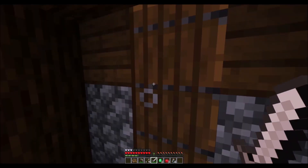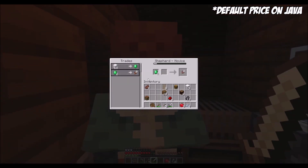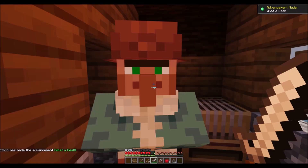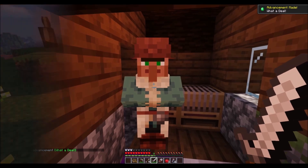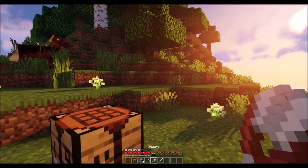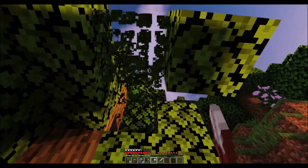Starting today's list at number 5 we have Novice Shepherd's 2 emerald for Shears trade. While by no means as bad as any of the trades to come in this list, this is still among the most pointless trades in the game, for two main reasons. Firstly, shears are incredibly easy to make, requiring just 2 iron to craft. Iron is a much more common material than emerald, so you'll almost always have more iron in your inventory than emerald.